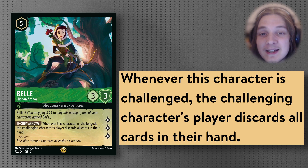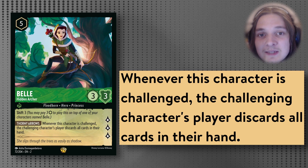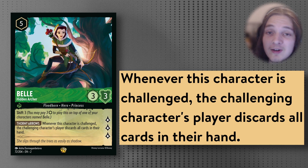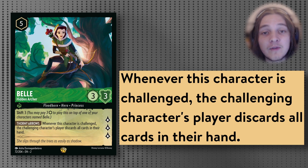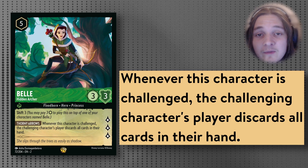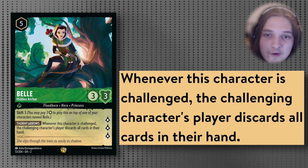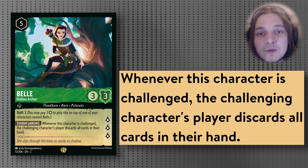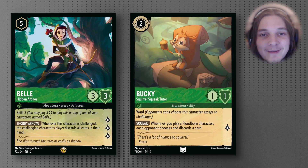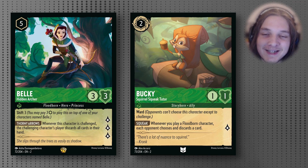The only downside is that it makes it harder to play A Whole New World, because you'll be giving your opponent resources back. It is a 5-cost Uninkable 3/3 that quests for 3, and while it has a very weak stat line, the ability should effectively dissuade your opponent from challenging into you — the only way they can reasonably remove it is if they already have no cards in hand or use a removal spell. And because it's a Floodborne, if we have Bucky out on the board, we'll once again force our opponent to discard a card when we play it.